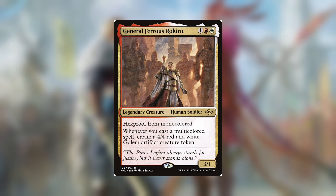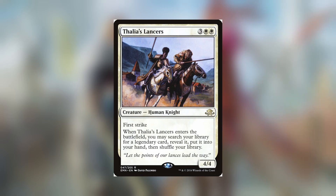General Ferris Rokiric adds more value on top of the cards you draw whenever you cast your multicolored legends, and most of the cards in the deck are multicolored. Thalia's Lancers is awesome — it doesn't just fetch creatures, so you can grab any legendary spell or land out of the deck. Need a board wipe? Grab Massacre Girl. Got a board wipe? Grab Primeval's Glorious Rebirth. Need to finish out the game? How about Hero's Podium? The options are endless.